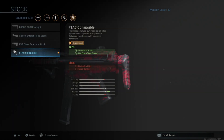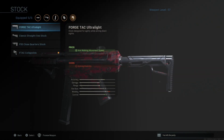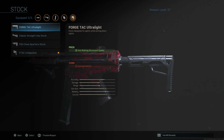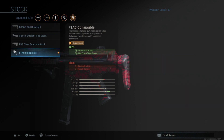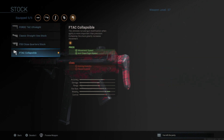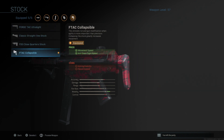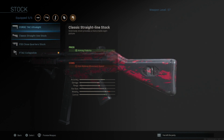Next is the stock. There are two options you can use: the Forge Tac Ultralight, which I used until I unlocked the F-Tac Collapsible. The F-Tac Collapsible does take away some aiming stability — which is basically your horizontal recoil — but I don't think horizontal recoil is that hard to control in this game. It makes your gun a lot faster and gives you a lot more mobility. I didn't even notice a difference in recoil between the two stocks, but the F-Tac Collapsible makes your gun move faster.